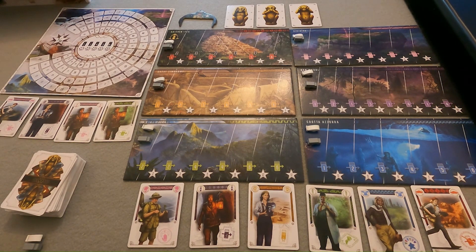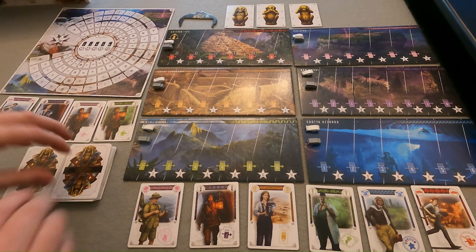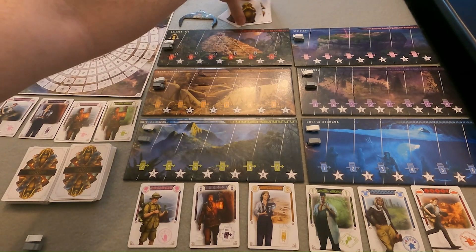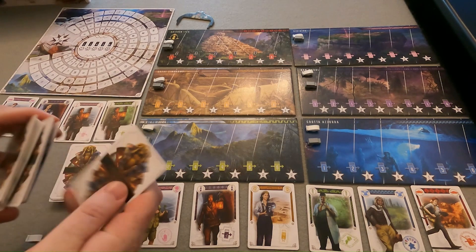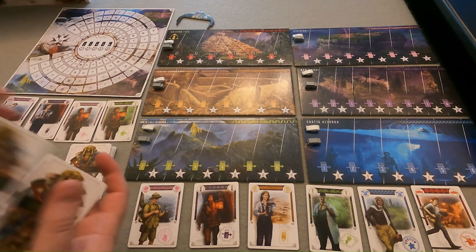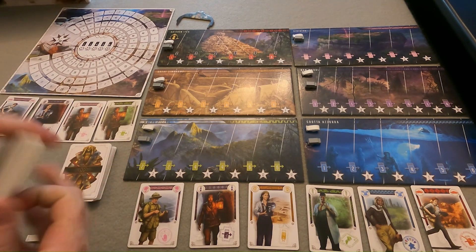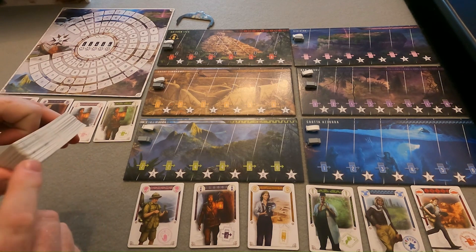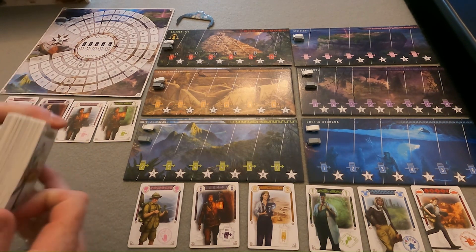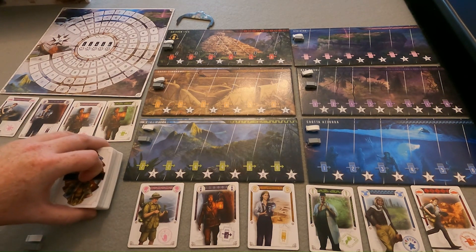After adding the cards to the display, we're going to split the deck in half and then shuffle all three monkey cards into one of the halves. We'll get them in half and shuffle the three monkey cards into one of the halves, then place the other half of the deck on top of that. This guarantees that we're not going to hit any of the monkey cards until we've gotten through at least half of the deck. The sole purpose of the monkey cards is to trigger the end of the game. After the third monkey is drawn, the game immediately ends.